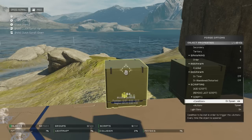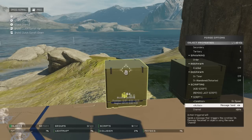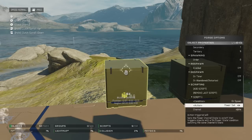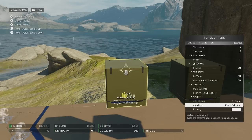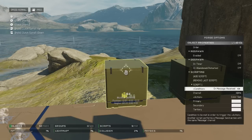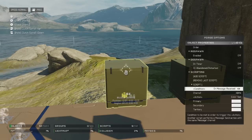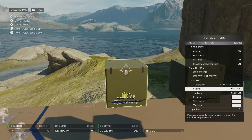So whether it be on spawn — something is going to happen like it could despawn, reset, send a message, move, rotate, or change color, all sorts of things. That's on spawn, or when it's destroyed, or on message received if it's on the same channel as something you use like a terminal or switch.